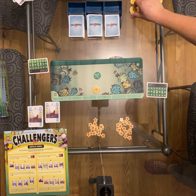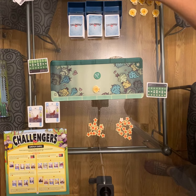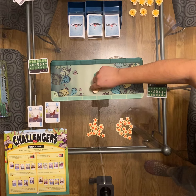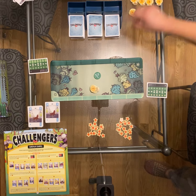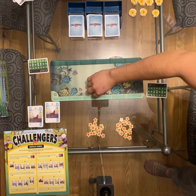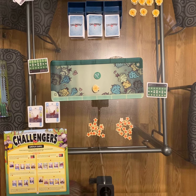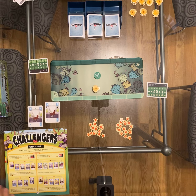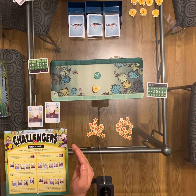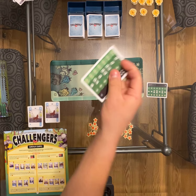Be careful — the sevens do look like ones. Then you're going to grab them in descending order: seven, six, five, four, three, two, one.